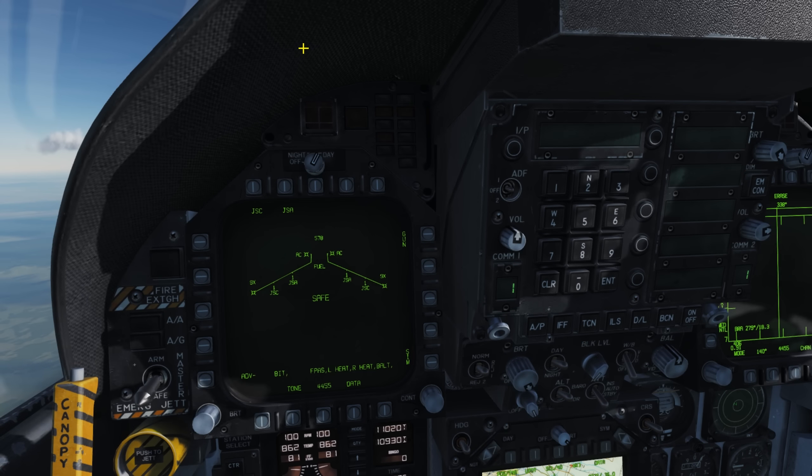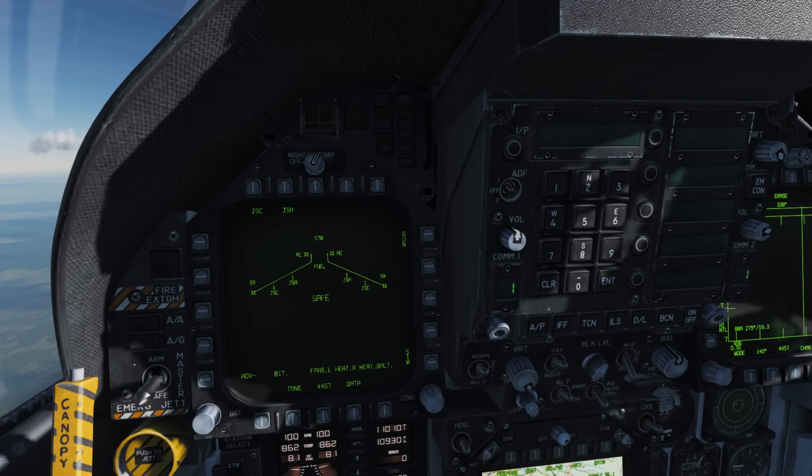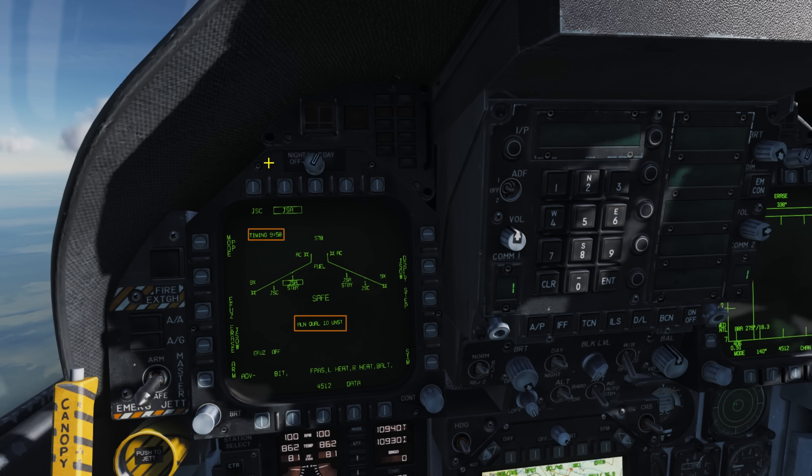JSAW setup. As with JDAMs, we need to warm up the INS and GPS on our JSAWs. On our stores page you will see a J, S, followed by either the letter A or C for the specific variant. After selecting it, we'll see the same countdown and alignment process taking about 3 minutes, just like a JDAM. Set up your fuse — either instantaneous or variable time proximity — and choose either preplanned or target of opportunity mode.